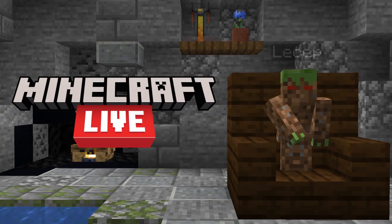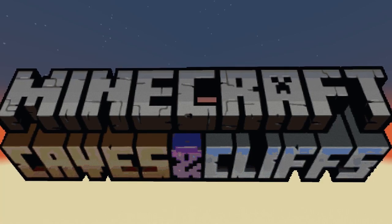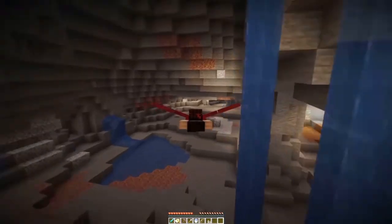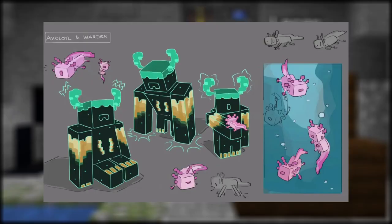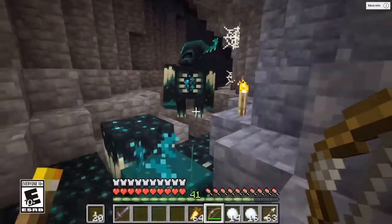Minecraft Live announced the next major Minecraft update, 1.17, the Caves and Cliffs update, which you've probably all known about already. The update promises to bring many new exciting features to caves and mountains, and will probably change the way Minecraft worlds are generated forever. We also got our first look into new mobs, including the Warden and Axolotl, new blocks like Copper and Amethyst, and cave biomes like the Lush Caves and the Deep Dark.